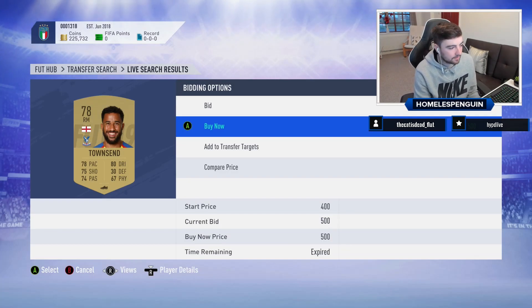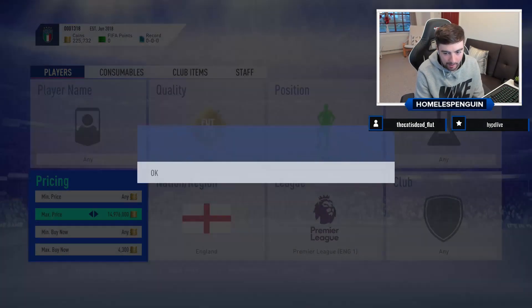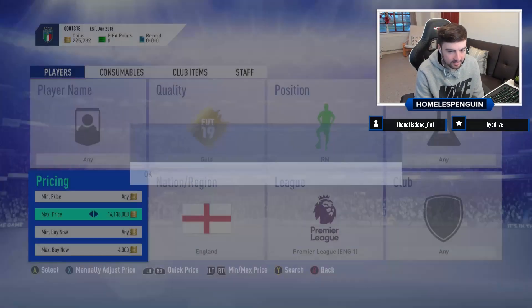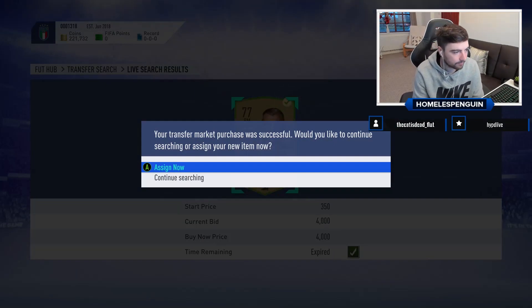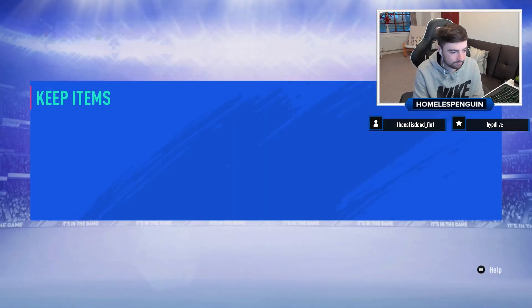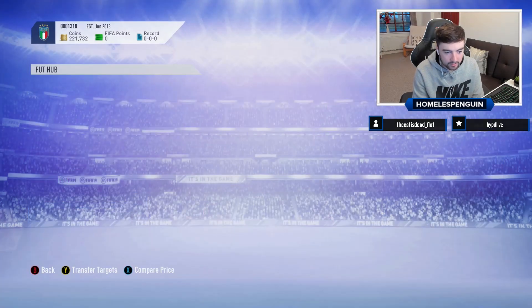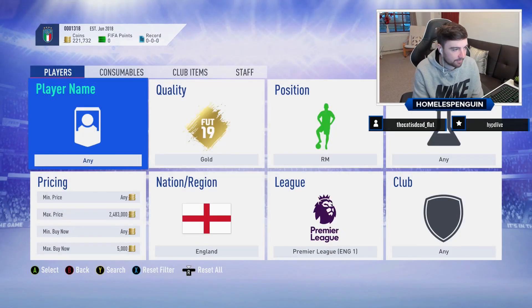I thought I was quick on that one - I saw it listed for one day rather than the usual one-hour mark. I'm hoping this SBC sniping filter is going to be very good for the remainder of the time it's available. We're talking Spanish gold defenders here. I'll list them up at 5k - that's how much these cards are selling for. The current price is 5,000 coins and that card had only been on the market for about 40 seconds.